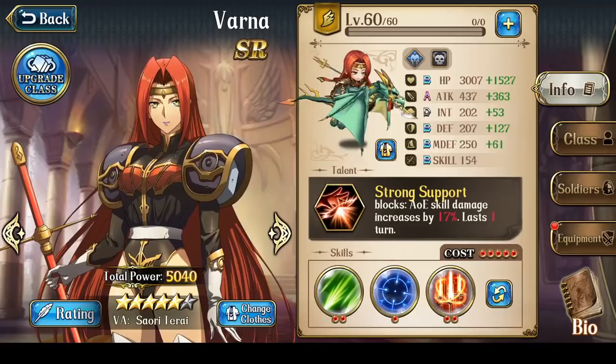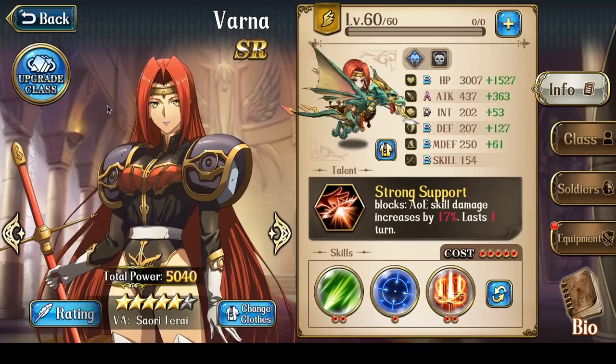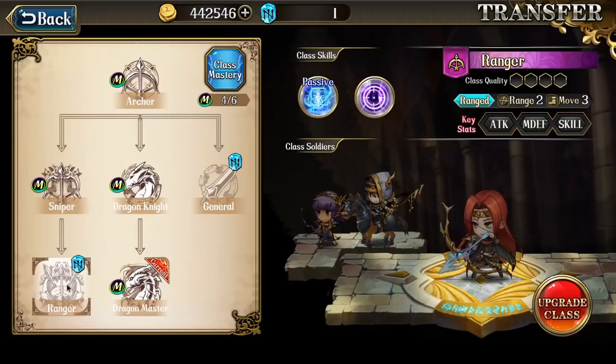My Varna barely killed that Zerida with the Devil's Axe, and in large part that was because my Varna is not fully complete. For example, she is missing attack because she doesn't have her Ranger class, which is costing her 25 base attack value.